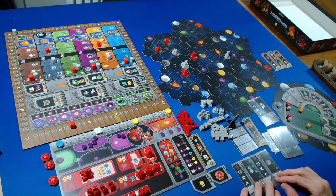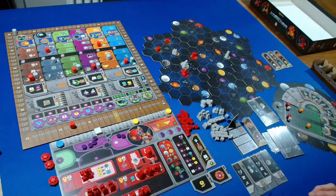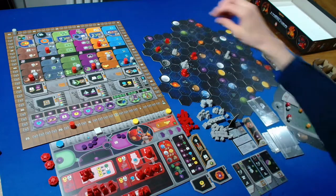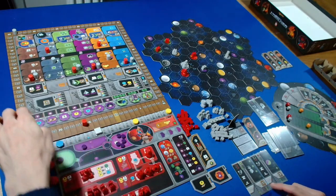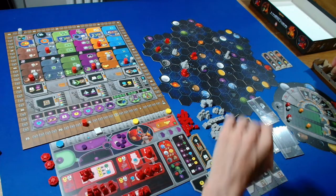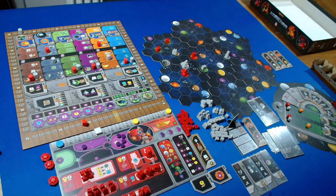The Automa is building a mine as well. They're looking for a Gaia or Transdim planet within range two. There are several options, and they look for the one closest to my planet - so it's going to be this one. We can spend two points to cycle three power. They get one point for building that mine. We put a Gaia token down for them.